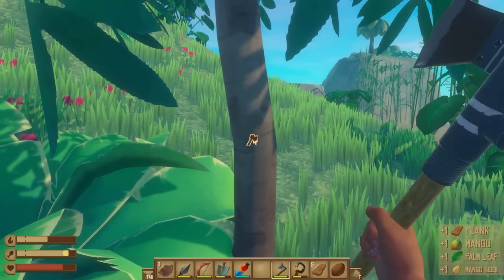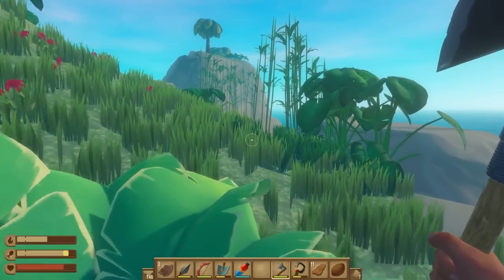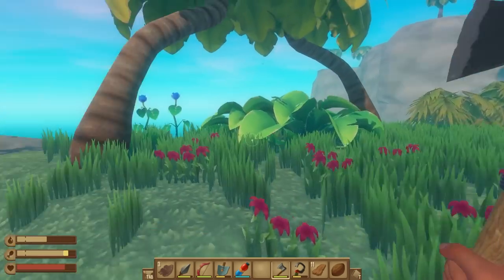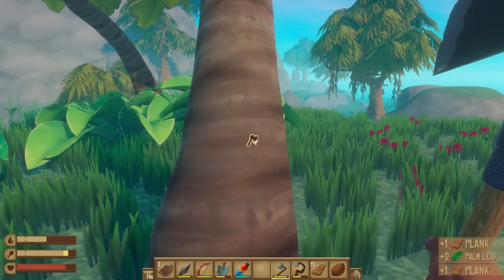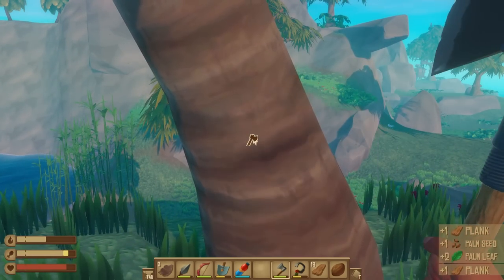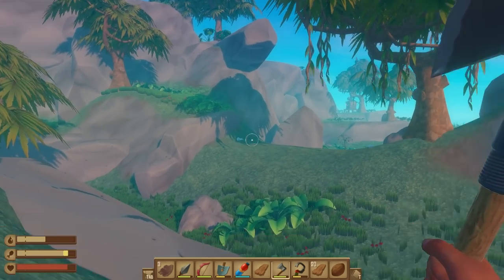Something poisoned me — I think a puffer fish. Yeah, you've discovered something I don't know how to interact with, because if I do any damage it just pops. I don't know how to take them out without them popping, but we need them for certain recipes.